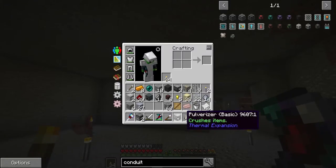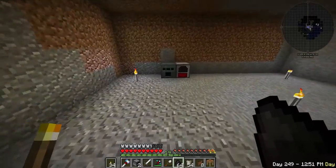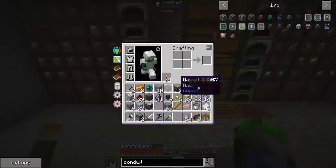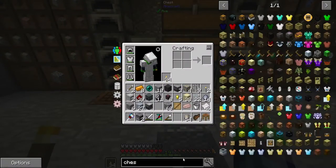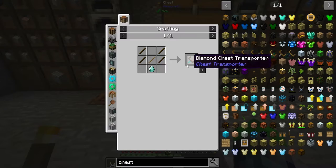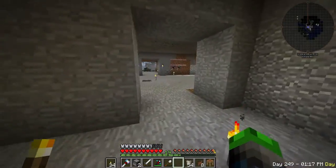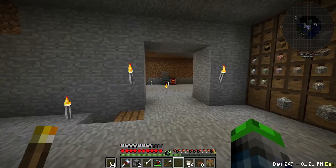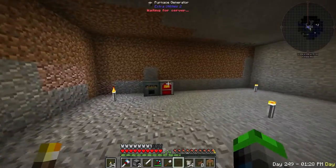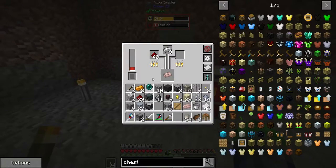Out of power — good thing I've got coal. In this mod we can pick up blaze spawners using the chest transporter — it takes one diamond to make. We can move mob spawners with this. I plan on going to the Nether with Bitsaboo in a few episodes, grabbing a blaze spawner, setting up a blaze farm, and cranking out blaze rods to power our furnace generators.